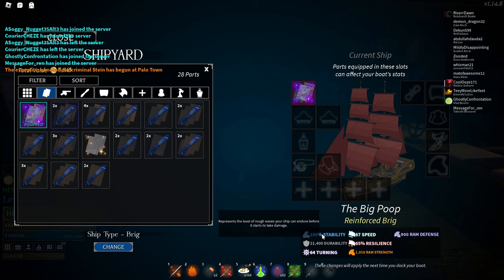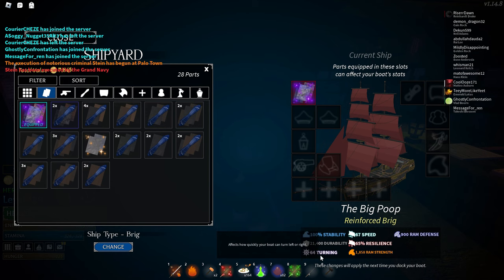Defense obviously is super high, and ram strength is really good for offensive combat. As you guys can see, the stability is really good, the defense is tremendously high. I would recommend getting at least 20,000 in durability if you want to go into the dark sea and not have to worry about your ship's HP at all. You won't have to fix it that often. Another trick: if you don't want to fix up your boat every time it gets damaged, just wait for an NPC ship to spawn and fight that ship. If you're doing it solo and you can't beat the people on the ship, just break the boat and run. As for turning, 64 turning — pretty good. 67 speed, not that high, but I'm going to put more parts on the ship. 65 resilience, really good for when the ship is sailing against the wind. Ram strength and ram defense are really good, and all these stats are going to raise when I put more parts on the ship.